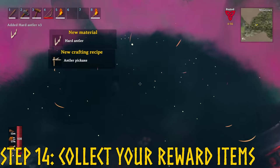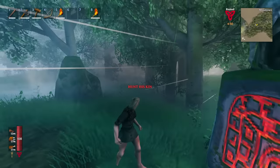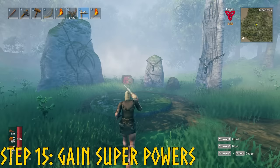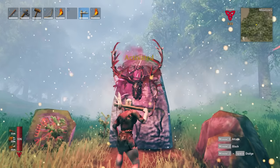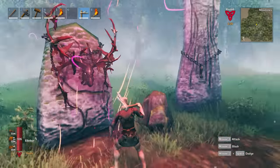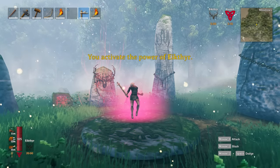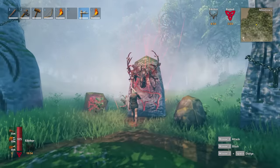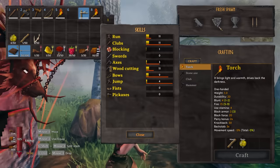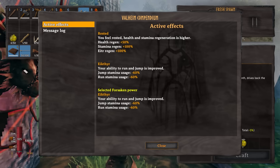Step 14: collect your reward. Eiktyr will give you three hard antlers and one trophy — both are very helpful, so don't forget them. Step 15 is acquire the real reward. Take the head back to the starting area and hang it from the deer stone to select the power. Every boss in the game will give you a power after killing them, and Eiktyr's will let you jump and run for 60% less stamina. The ability is activated by pressing F — it'll give you the buff for 5 minutes, and you won't be able to use it again for another 20 minutes, so use it wisely. The powers are applied to all nearby players but don't stack, so with four players you can keep a power going constantly by rotating which player activates it.